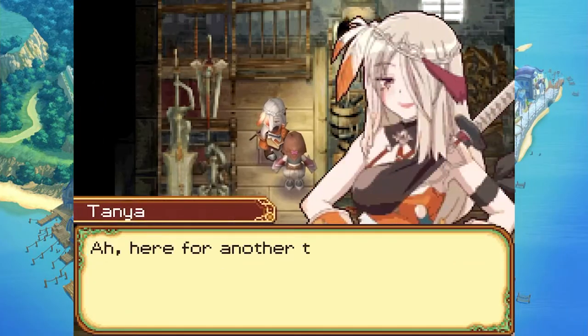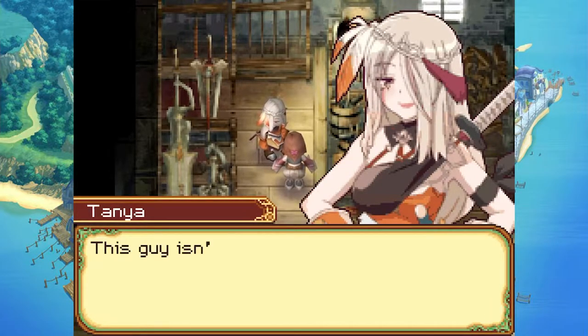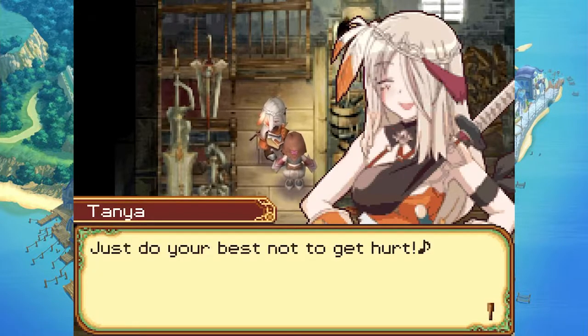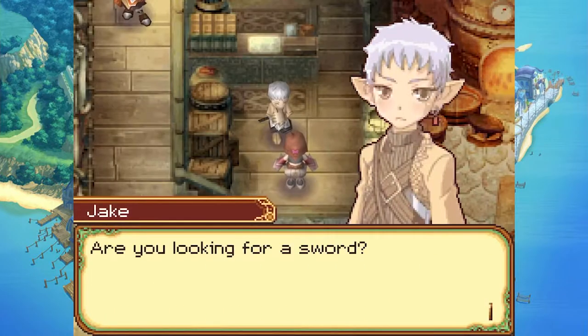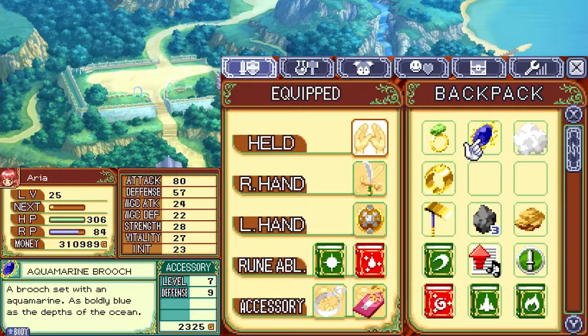Higher work. Here for another trial — this time I want you to defeat some Higher Orcs. Can you beat 10 of them? This guy isn't like the monsters you've faced so far, I reckon it'll be quite a challenge for you. Just do your best not to get hurt. Emerald ring — a ring with a brilliantly glimmering emerald that will make your fingers sparkle, raises your body. Aquamarine brooch — a brooch set with an aquamarine, as boldly blue as the depths of the ocean. It has 2 base defense and at level 7 has 9, and increases your body. We'll be shipping both of these.